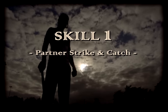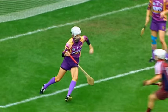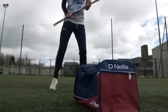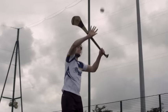Today's Skills Challenge is the partner strike and catch. This is a fantastic Skills Challenge to gain primary possession under a clean catch and improve your striking accuracy. You place two markers 20 steps apart. The aim of this challenge is to strike and catch the ball cleanly between you and your partner without the ball hitting the ground.